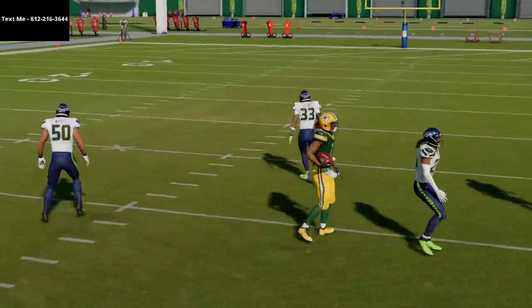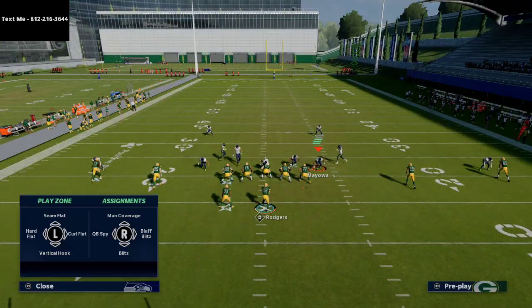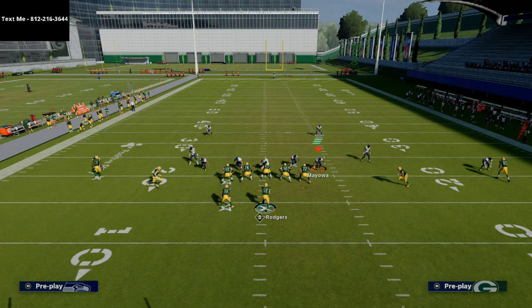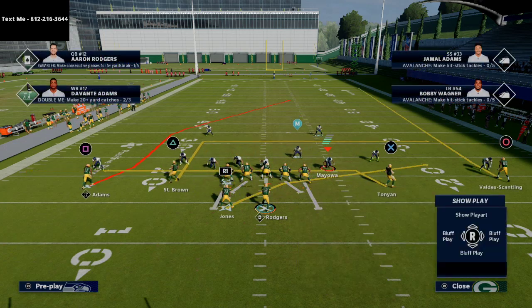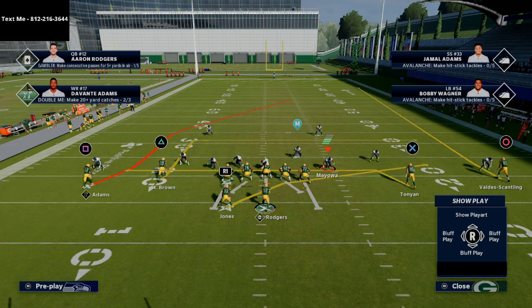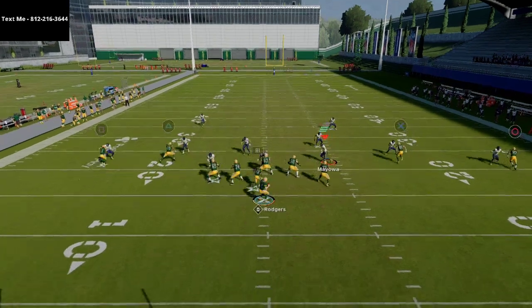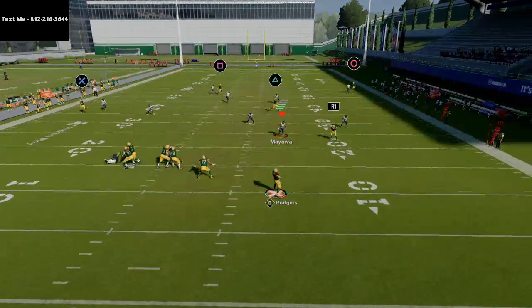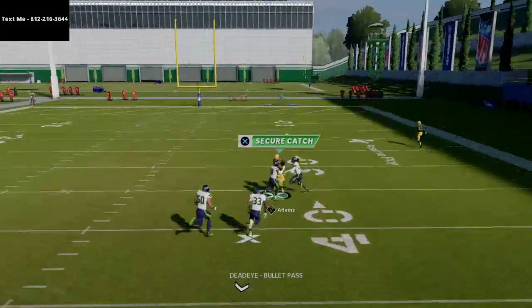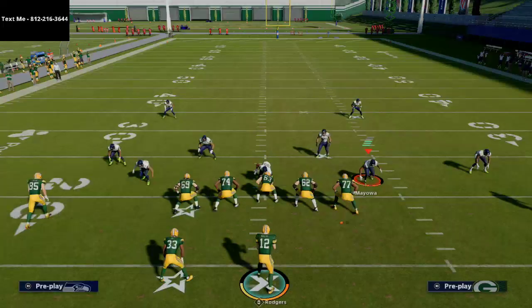If I click on the receiver I can make that catch. One little adjustment — it doesn't sound like much but it actually does a lot in terms of how it helps post routes this year — is just smart routing Devontae Adams. And if I did something as simple as taking Tunyon and putting him on a slant, I could do that if I knew this was coming. That's going to help a little bit with this match coverage and give you a better window to get that ball to Devontae Adams.